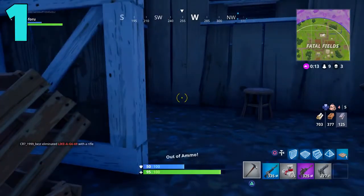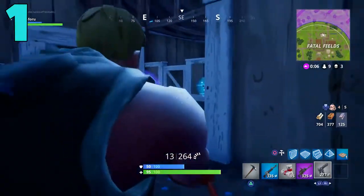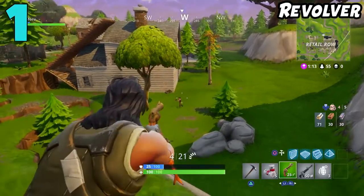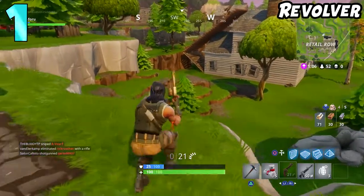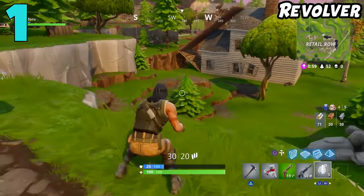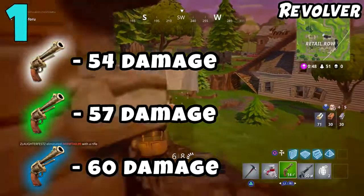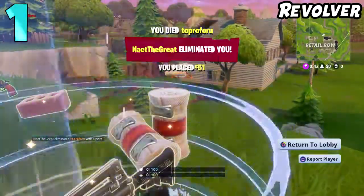Here we are at the number one spot on my list — the one weapon you should avoid at all costs. I even recommend using the pickaxe over this gun, and that weapon is the revolver. This weapon is so bad; it is so difficult to kill somebody with it. I was trying to get gameplay for this and I could not get the kill. The revolver has three versions — common, uncommon, and rare — and the rare actually does six more damage than the common version, which is a pretty big jump.